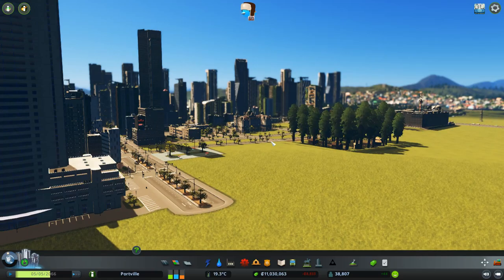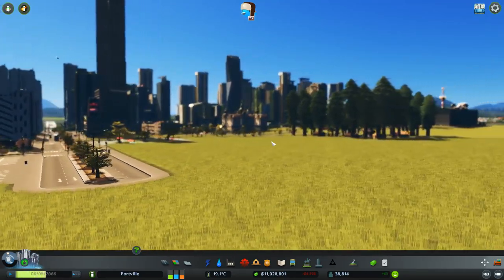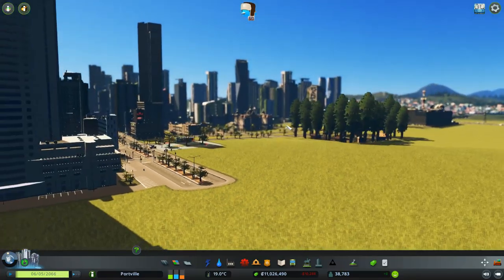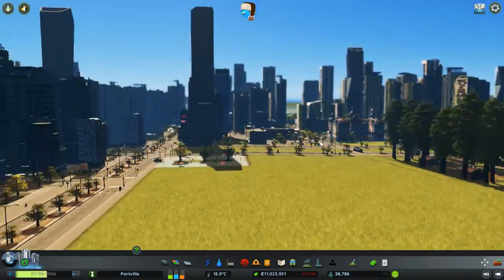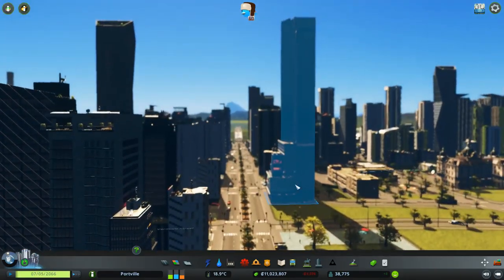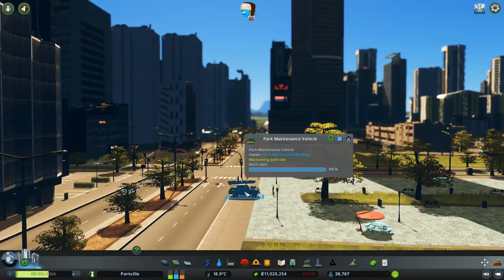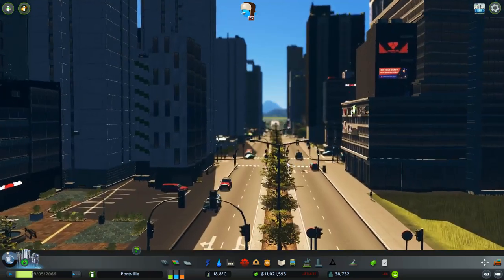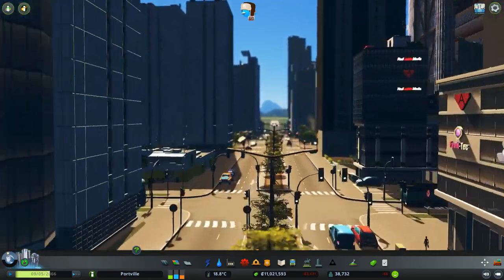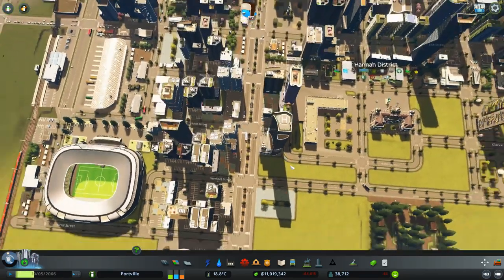Hello everyone and welcome back to City Skylines Portville where we are taking a lovely look at the lower level of the Hannah district. The building might look a little blurry, but off in the distance you can see the Sludge district building up nicely on the hill. What's that? A park maintenance vehicle — looks like a Land Rover. And over there, a taxi depot — very nice.